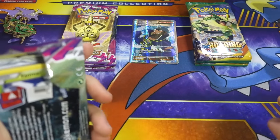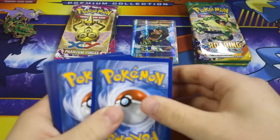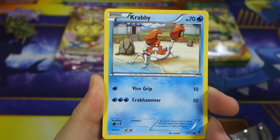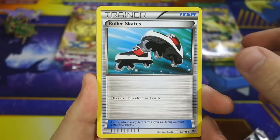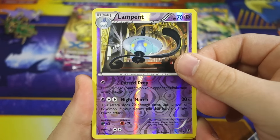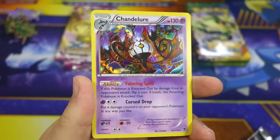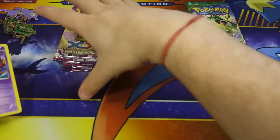Let's set that in the back and move on to Phantom Forces - we're going to save Roaring Skies for last to build up the suspense. We got Yanma, Spearow, Crabby, Dino, Gliger, Swadloon, Roller Skates, Robo Substitute, Lampent reverse, and our first rare from Phantom Forces is a Chandelure hollow. I pull this thing a lot, but we got Lampent and Chandelure.